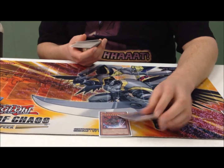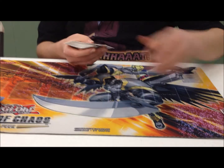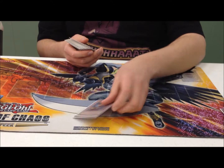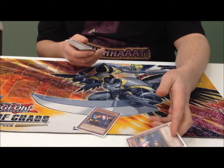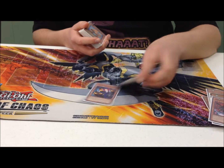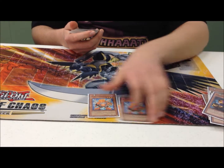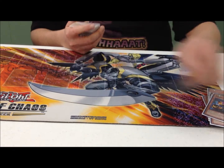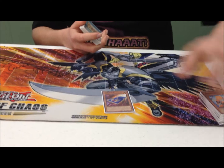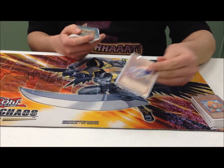Two Tragoedia — I've gotten this up to like 5,000 attack before. Two Torghast. Somebody was wondering why I don't play three — the sole purpose for Torghast is in case I draw a bad hand and need that one thing. Plus it's a dark. Two Junk Synchron. One Card Car D to kind of help out with consistency — you make a lot of pluses with Ojama Blue, and I wanted to make that one extra little plus.